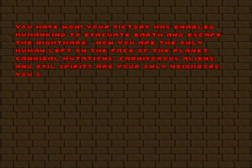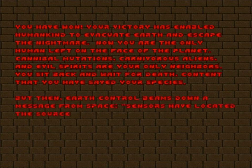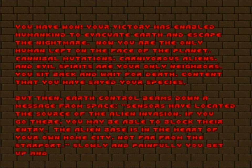You have won. Your victory has enabled humankind to evacuate Earth and escape the nightmare. Now you are the only human left on the face of the planet. Cannibal mutations, carnivorous aliens, and evil spirits are your lonely neighbours. You sit back and wait for death, content that you have saved your species. But then Earth Control beams down a message from space: sensors have located the source of the alien invasion. If you go there, you may be able to block their entry. The alien base is in the south of your own home city, not far from the starport. That story would be nice if I was playing Doom 2, but I'm not — I'm playing One Monster.